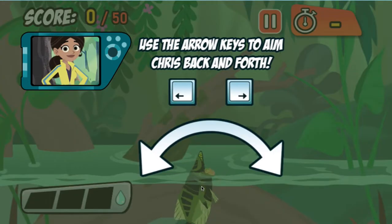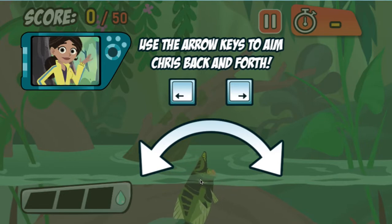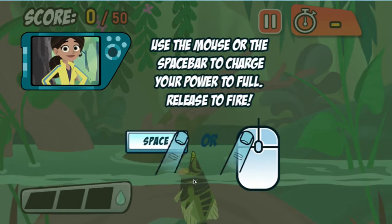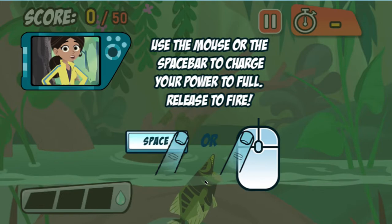Use the mouse to aim and the left mouse button to charge up and spit water. You can also use the arrow keys and space bar. The longer you charge up your shot, the farther the water will go.